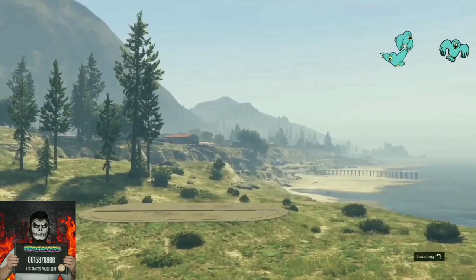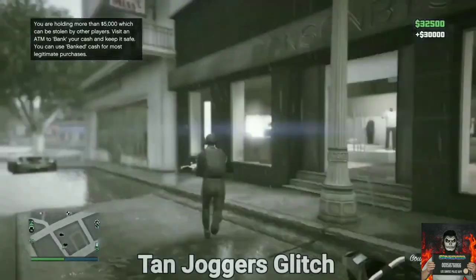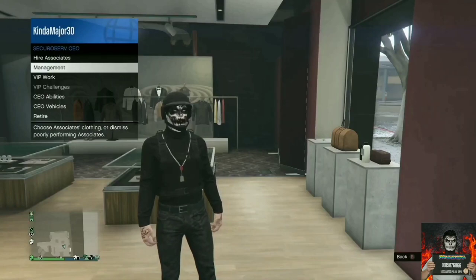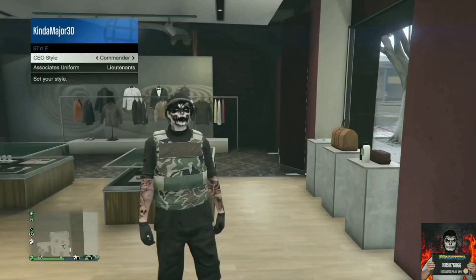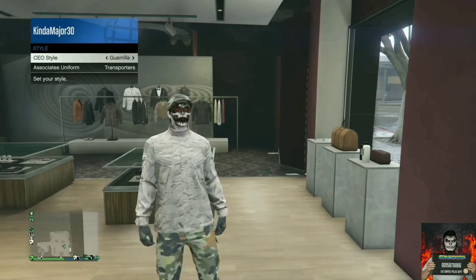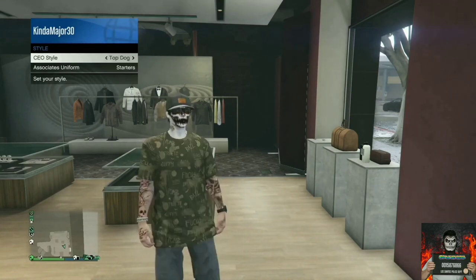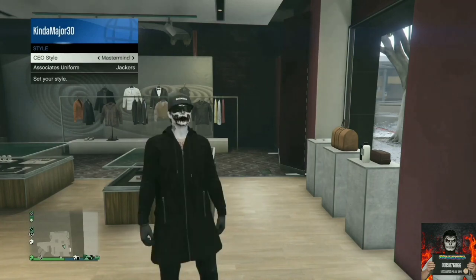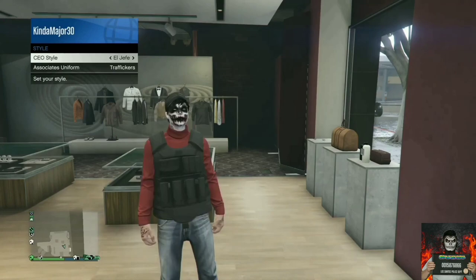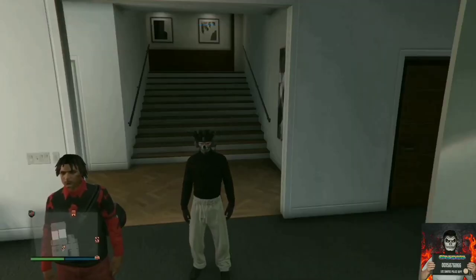After you load into the session with your black joggers, you can customize the outfit however you like since you already saved it. Now for tan joggers — you can also get any CEO outfit. This glitch is easy: tell a friend to register as CEO, go to Management, then Styles, and look at all the CEO outfits. You can get all of them for free. The tan joggers are labeled under the Warlord style.